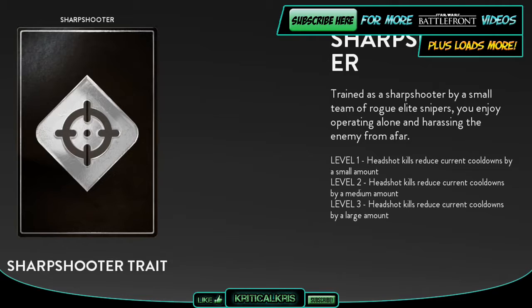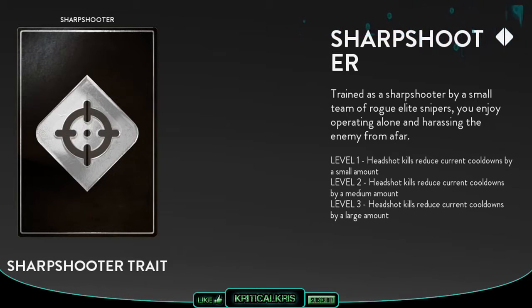If you die, you'll go back down by one level. Whenever you start a match, you'll always begin on level 1 — there isn't a level 0 — and you'll always have a slight boost to your attributes depending on what trait you've picked.